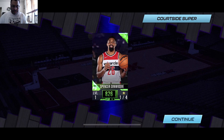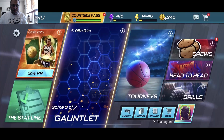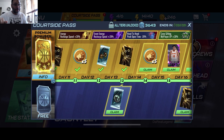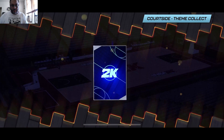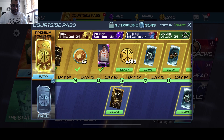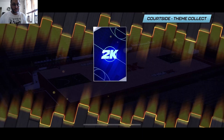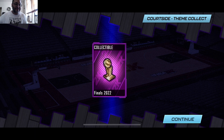We got Terence Mann. Here goes a courtside super — we got Spencer Dinwiddie, courtside super again. And we got an amethyst Manu Ginobili — that's a good pull! I'm actually surprised that theme cards are included inside the courtside pass packs. That's pretty cool. Halloween theme collectibles — we got a DeAndre Hunter.